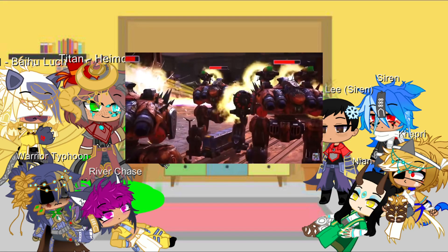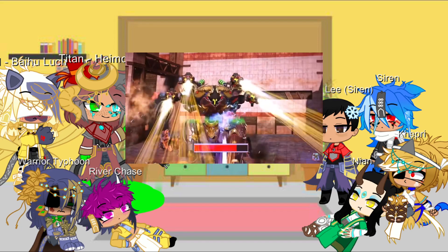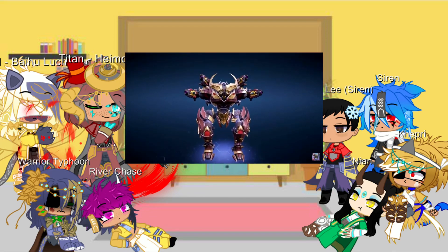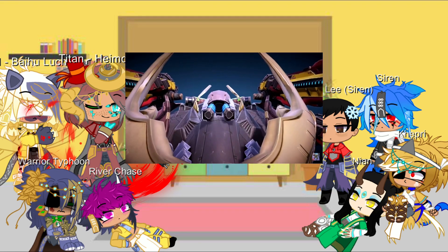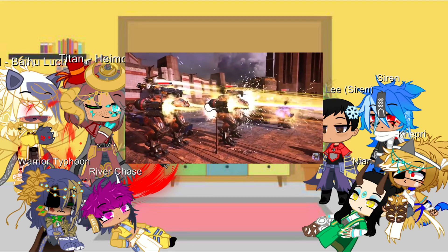Oh look, there's a group of unaffiliated mercs nearby — maybe we'll have something to salvage after all. Come on Heimdall, show us more tricks. Something's changed — Heimdall deployed frontal shields and an additional energy cannon. This guy sure plans on staying at the front line.